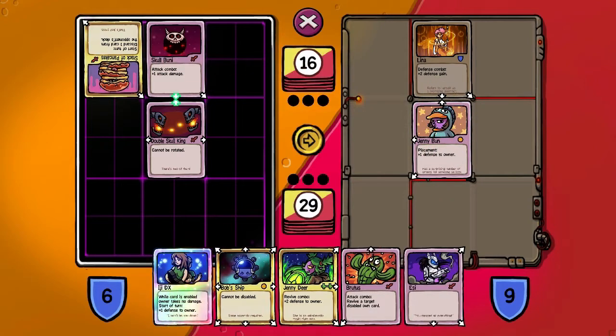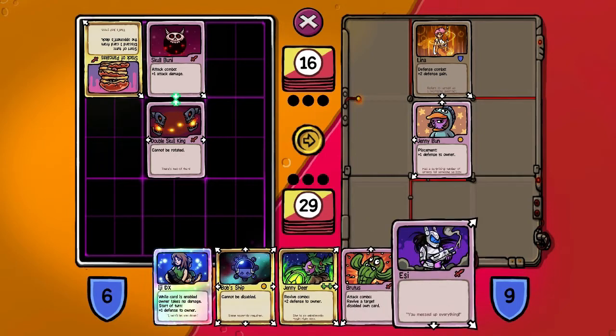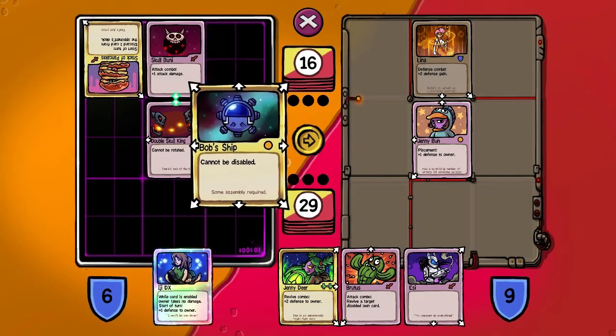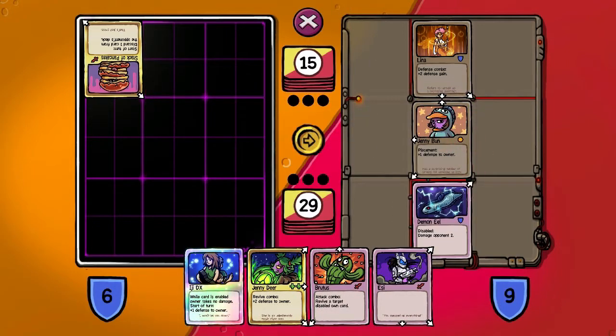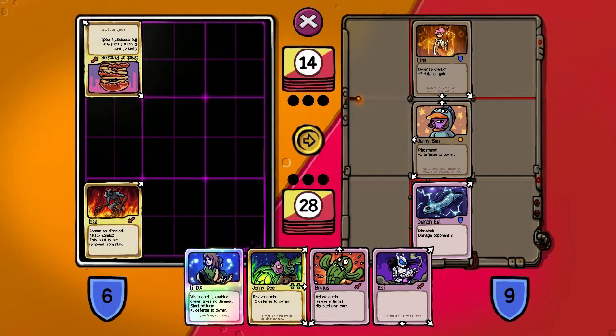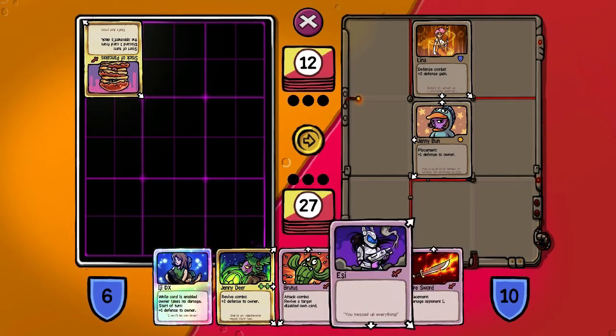If used in an attack combo, she disables an additional card, which fits very well with my general deck scheme. He gets some revivals out, but we get more, which is the point. So what can we do in this situation? We can use Bob Ship. I'm going to save Jenny Deer just in case he has some revivals up his sleeve. Oh wow, he removed Deosa. That's a first.